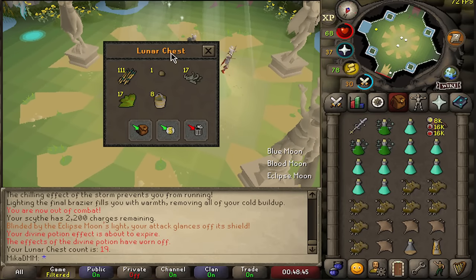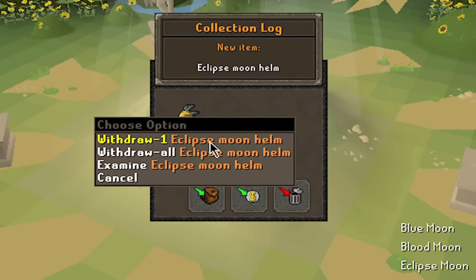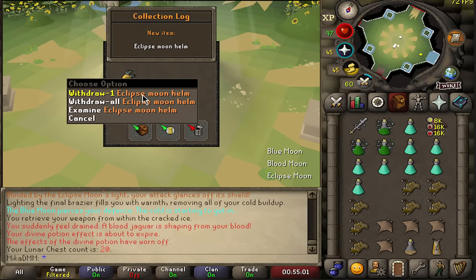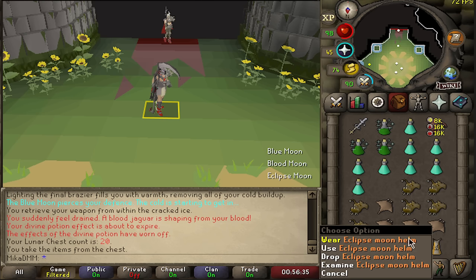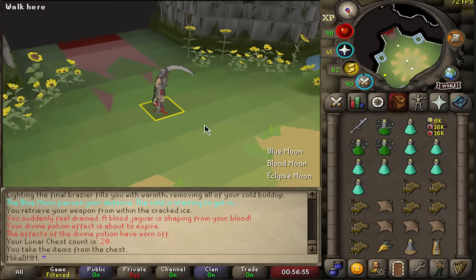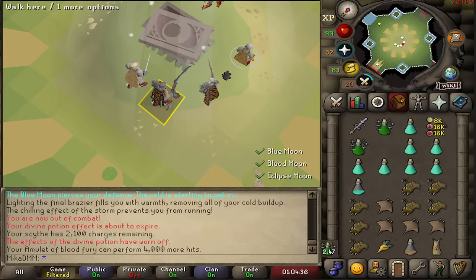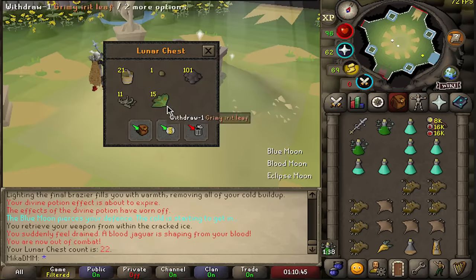We do get a yew seed, which is pretty decent. One-fifth of the way done. We got another one - Eclipse Moon Helm! No way, third item at 20 chests. The Eclipse Moon Helm requires 75 range and 50 defense to wear. When worn with all the other pieces of the Eclipse armor set, the player gains an Eclipse set effect, and when using the Atlatl - the weapon we just got - we get a 20% chance to inflict a burn effect. Back-to-back, and we get another yew seed.